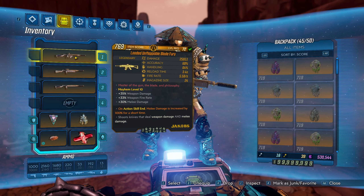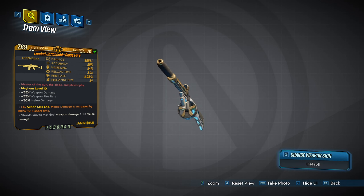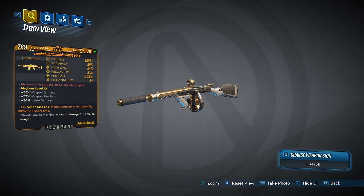Hello, this is some old guy in Hawaii with a really quick look at the Blade Fury. The Blade Fury is a Jacobs AR only available from the 3rd Director's Cut Vault Card Bunker Masters with a Diamond Loot Room. You must have the Director's Cut DLC to get this weapon.